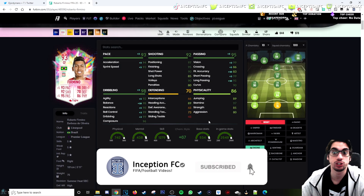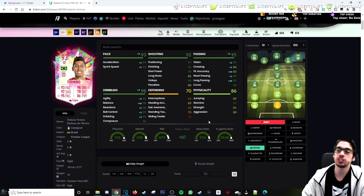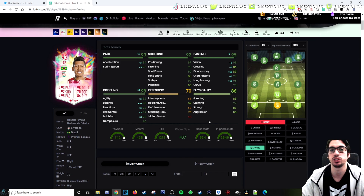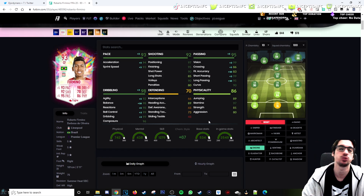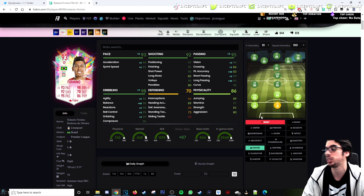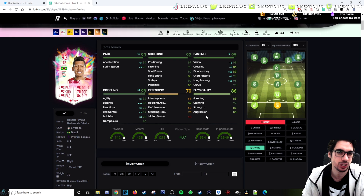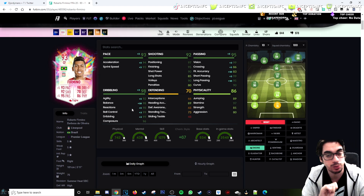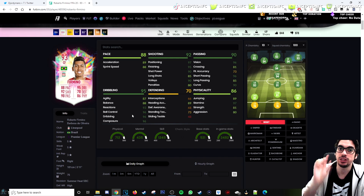Final verdict on the Roberto Firmino card in regards to in-game capabilities and whether or not he's worth the price value. With the engine chemistry style, I enjoyed using the card with the plus five acceleration and plus five sprint speed. The shooting isn't really something that I felt needed to be improved, although I do think for the base stats it should have been improved just so it could feel a little bit better. The passing stats being improved was very noticeable with the card, especially with the engine chemistry style — even without engine, the base card stats are already very nice, but engine increases it substantially so he feels really, really good. Dribbling on the card still doesn't feel that responsive, unfortunately.